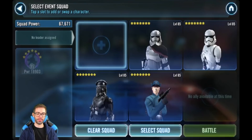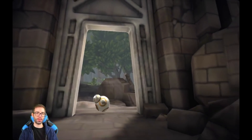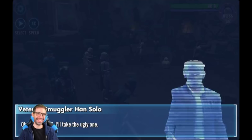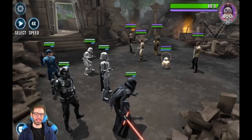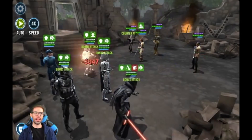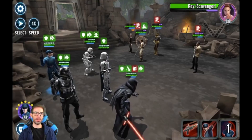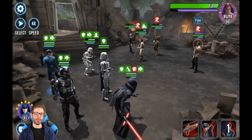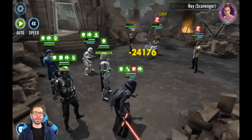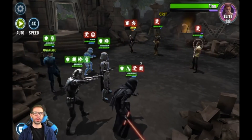We'll start with tier one. We're forced to use the First Order — this shouldn't be too bad, my First Order team is pretty strong. I'll put it on auto and see what we can do. If it's harder for you and you don't have a good First Order team, you probably want to take out the damage dealers — BB-8 is kind of annoying and Rey does a lot of damage. They look about as strong as the legendary event, maybe a tad stronger.